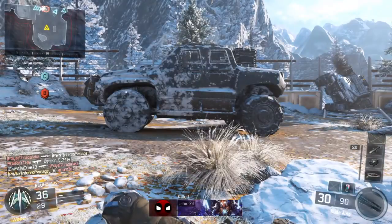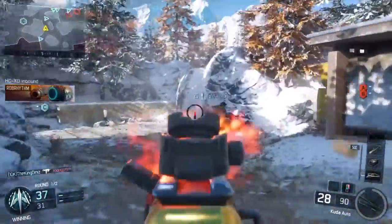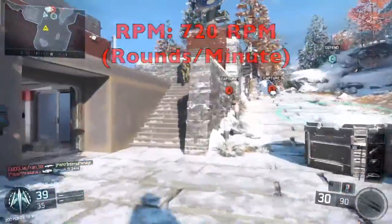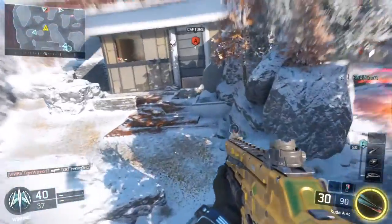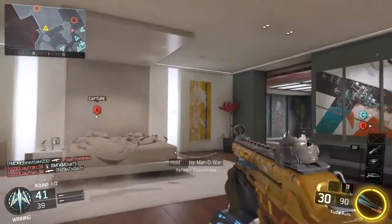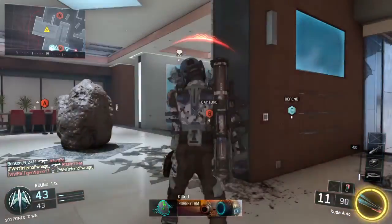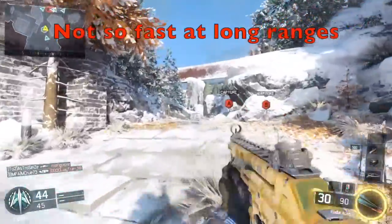Now that we've looked at damage and range — one of the most important things on a gun's stats — the next most important thing is the rate of fire. The rate of fire for the CUDA SMG is 720 RPM, which is rounds per minute. That's a little lower than normal, but it's a really solid rate of fire for an SMG. It'll help you keep your aim, and it's really well rounded. With all that in mind, we know the CUDA SMG kills really fast at short range, and kind of moderate at far range.